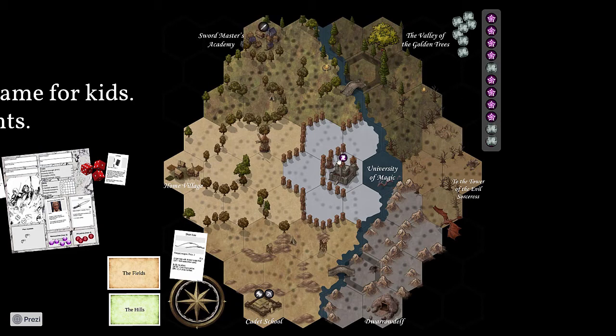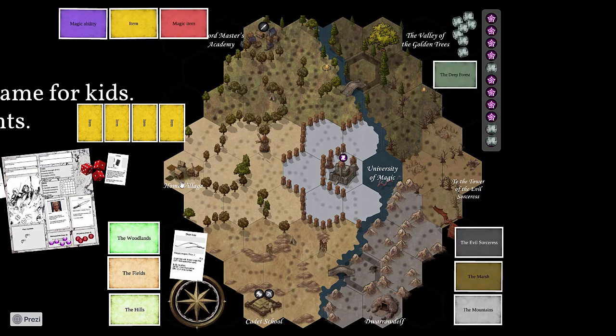The game goes on and a few more rules are added. You can train magic at the University of Magic, train melee weapons at the Sword Master's Academy, and buy things at the home village general store. More regions are unlocked as the chapters progress, meaning more adventure cards are added, along with more magic items and magic abilities added to the decks.